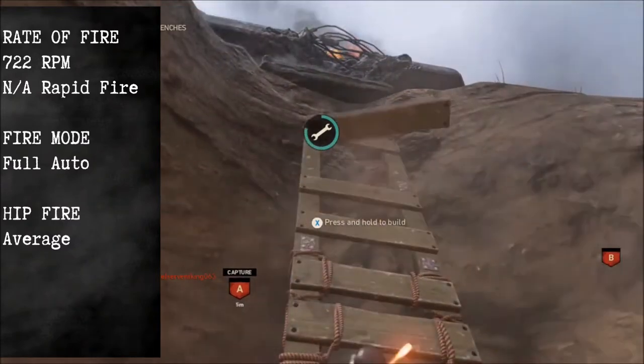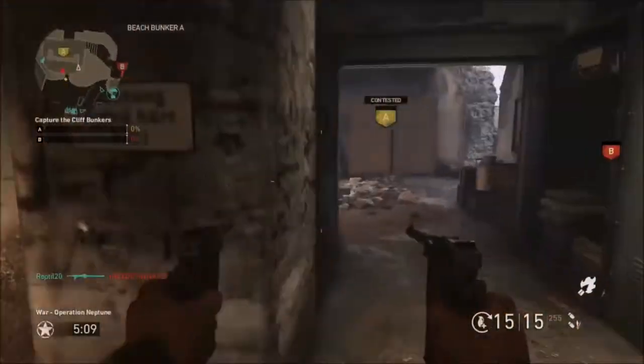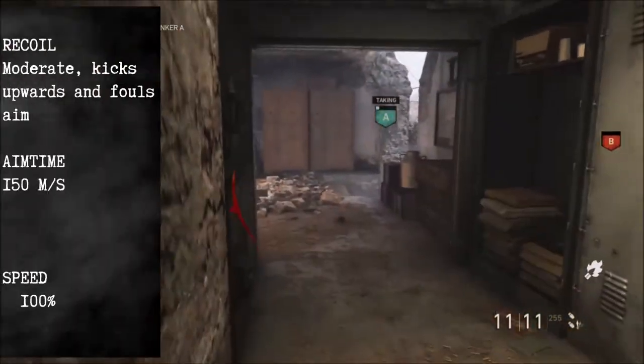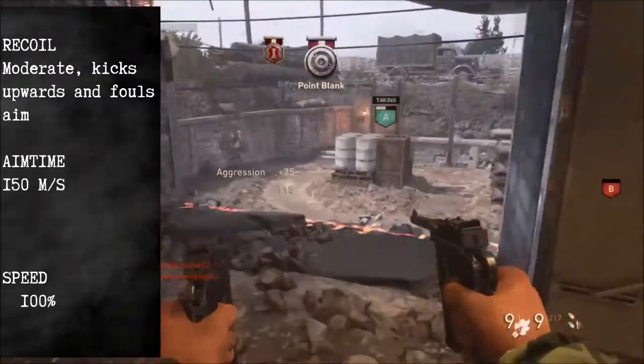Your hipfire, however, is around average, so you do have to get somewhat really close in order to take down your opponent, otherwise most of your shots are going to miss. Recoil is moderate, and it's going to be fouling your aim every time you shoot it. It's going to be kicking upwards, and the visual recoil is going to be bad too, at the same time.